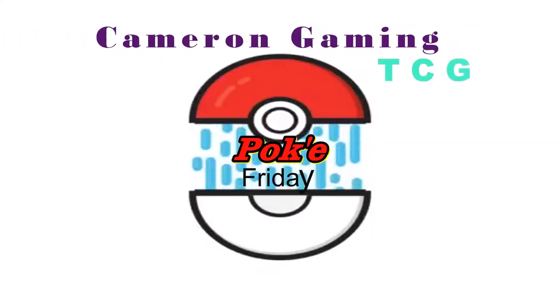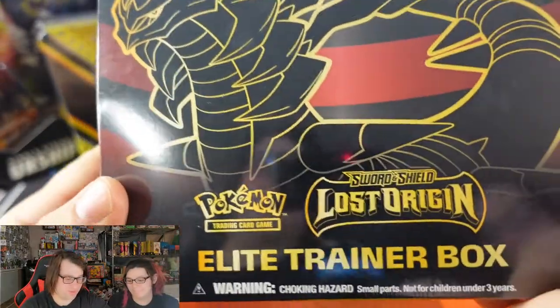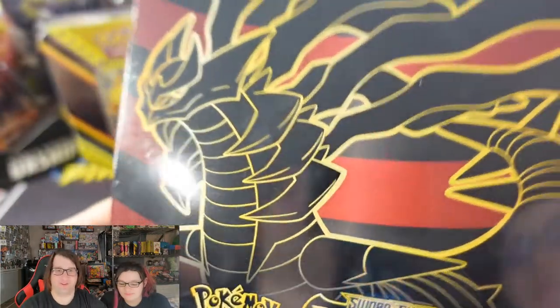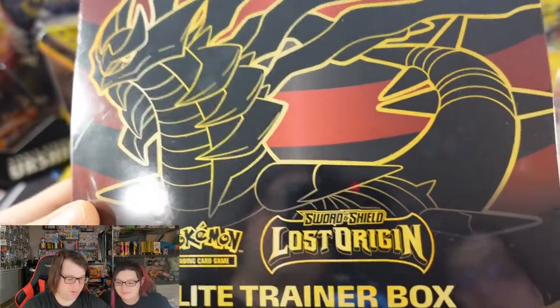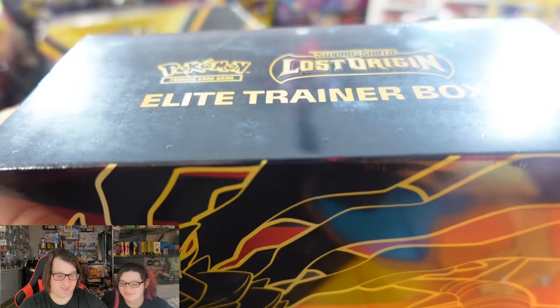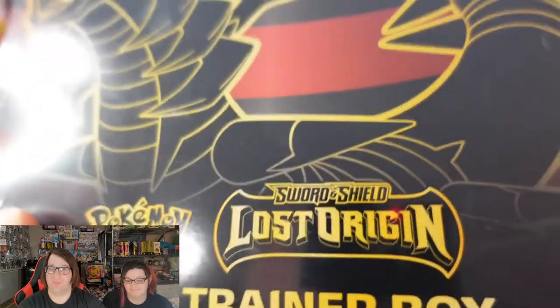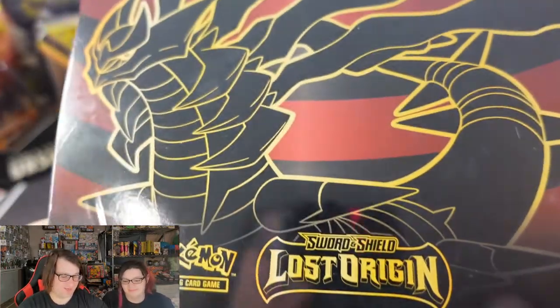It is time to open up one of the best modern Pokemon sets, in my opinion, Lost Origins. What's up everyone? Welcome back to our channel. We are Cameron Gaming TCG and Collectibles, and as you saw in the intro today, we are going to be opening up some Lost Origins with this Lost Origins Elite Trainer Box. I've been waiting for this set to be released for a while. This set features Giratina, and Giratina is one of my favorite Dragon Pokemon, so I'm very excited to get into this.